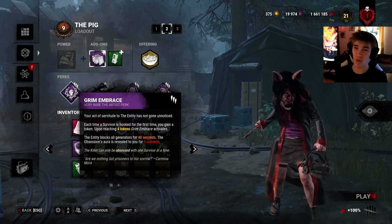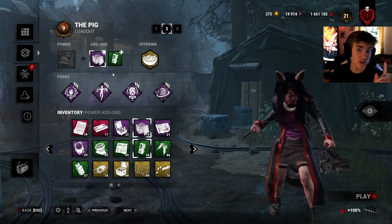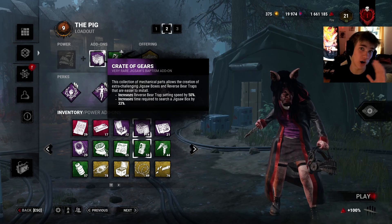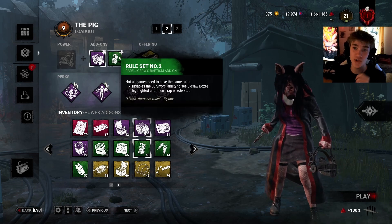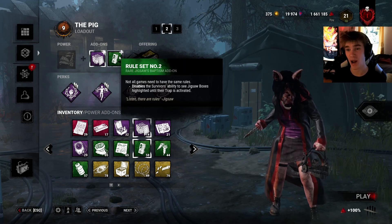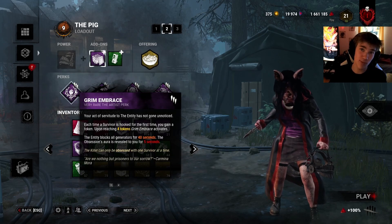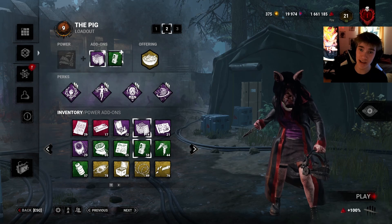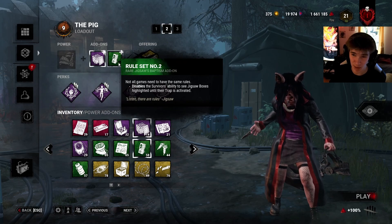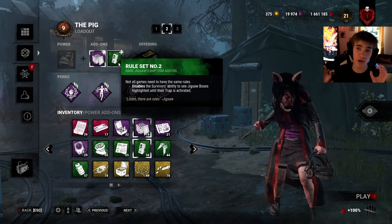I'm not going to describe the full build — this is just my default Pig build — but I will describe one add-on. You've got Lean the Pursuer, Save the Best for Last, Jolt, and Crate of Gears. The key add-on is Rule Set Number Two, which disables survivors' ability to see jigsaw boxes highlighted until their trap is activated. This means survivors have a longer time dealing with the headset boxes.